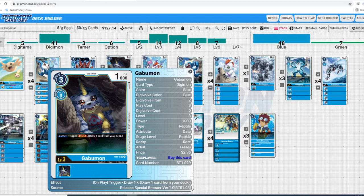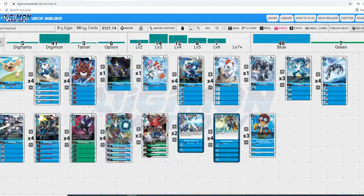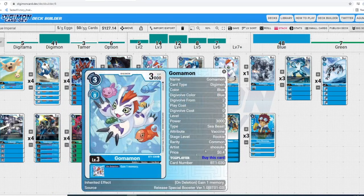A lot of times an opponent will leave you at two security, so you could choke them with this three-cost play. Really great card — swinging him most of the time expecting him to die since he's only 1k DP. Next up we got one Gobblemon for the inheritable: on deletion, gain one memory. This can come up a lot — if you got choked at one and you need that extra memory to Digivolve into XVmon to re-stand for game, you could Digivolve into a one-cost champion, swing, expect to die, gain that memory, and then attack-digivolve from the extra memory.